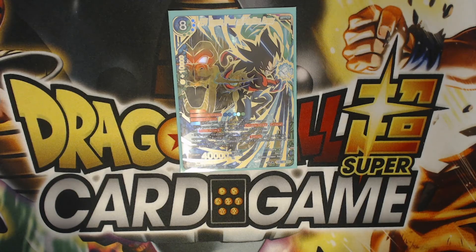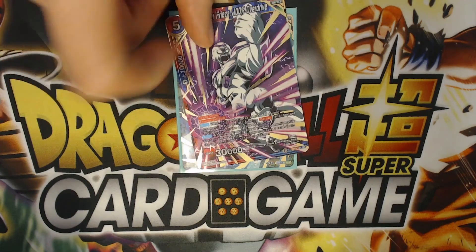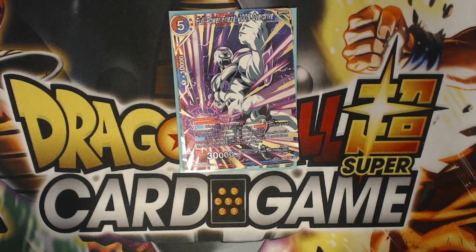The other card I was going to put in the deck is 100% Frieza. It's a good game ender. If I let my opponent build up a ton of tokens, I can play this, neg all of their tokens, kill them all, and they have to mill two cards per token that's killed — not even including their other battle cards. It's another card that would be a one-of in the deck; I just have to find a way to fit it in there.